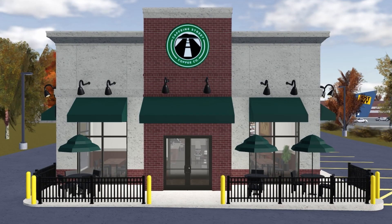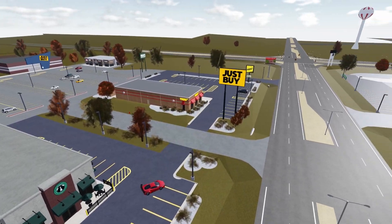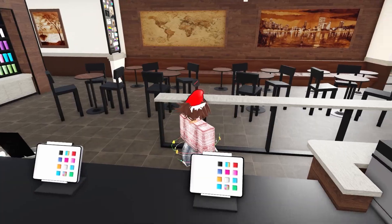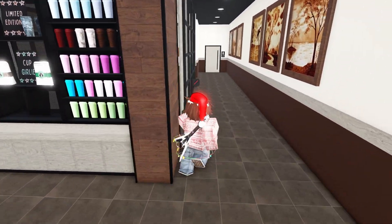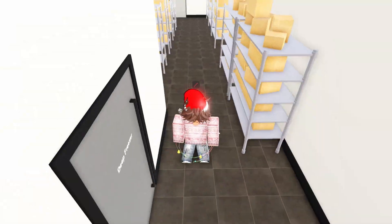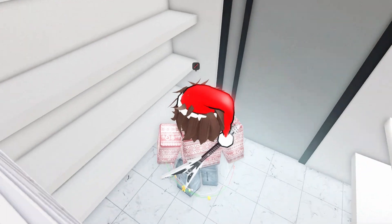Next up, we have the brand new Starbucks building, which has been long awaited. It is located in the Just Buy area, which I'm very happy about, and it'll hopefully bring more people to that side of the map again. As we enter inside, it looks basically like your average Starbucks, more or less — obviously with a fictional name and whatnot. It has these nice booths as well, which look really fancy. Props to whoever built this thing — it looks sick. We also have a storage area and a deep freezer, which is in most fast food places in Greenville.